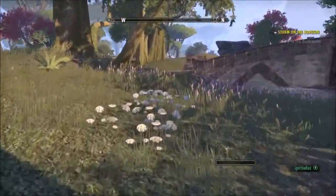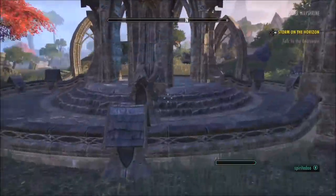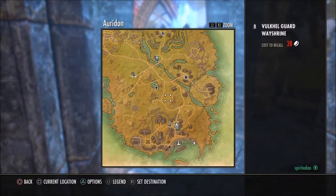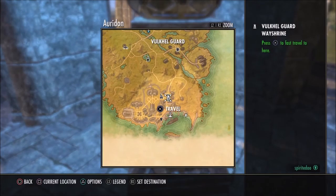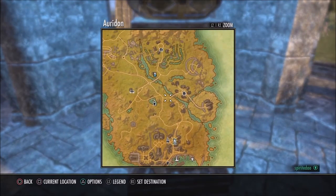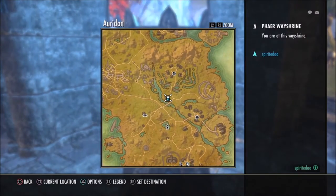Way shrines are your best friends — they're like checkpoints. They allow you to fast travel to any other way shrine you've unlocked. If you die without a soul stone charge, you'll respawn at the nearest way shrine. You can also teleport to any way shrine from anywhere in the world, but it costs money — for example, 38 gold. However, if you travel from one way shrine to another, it's free.